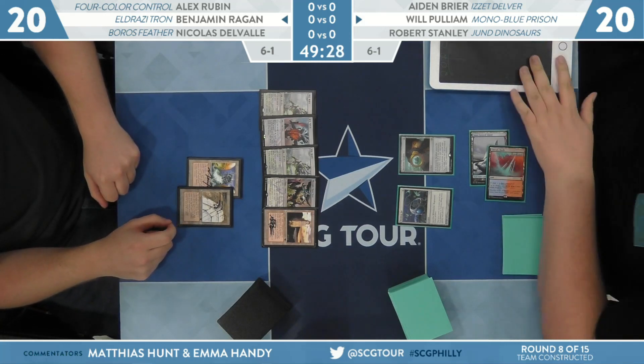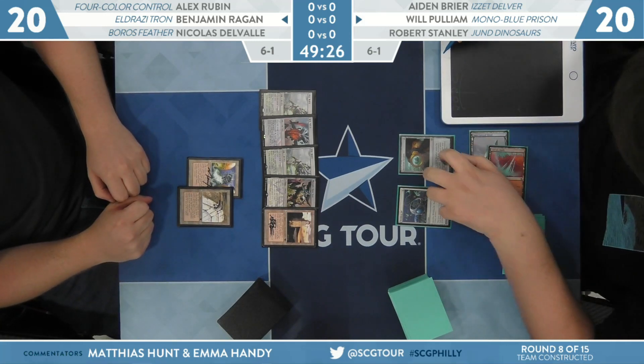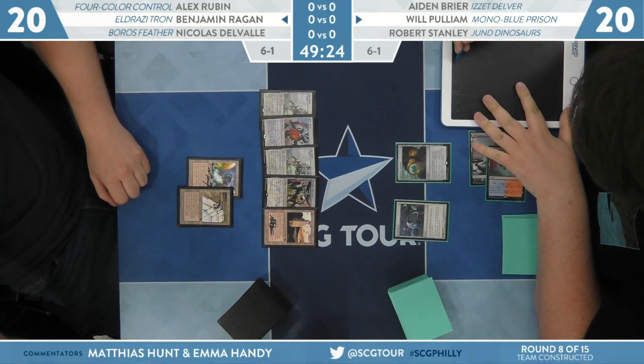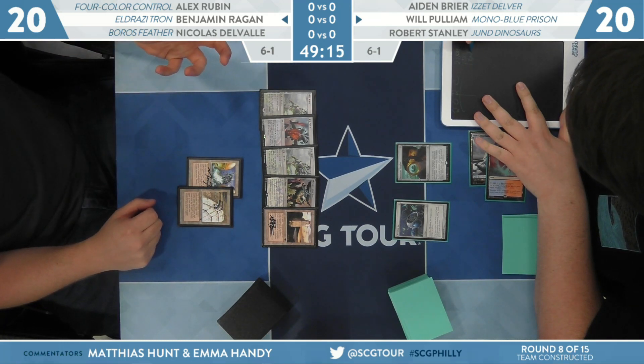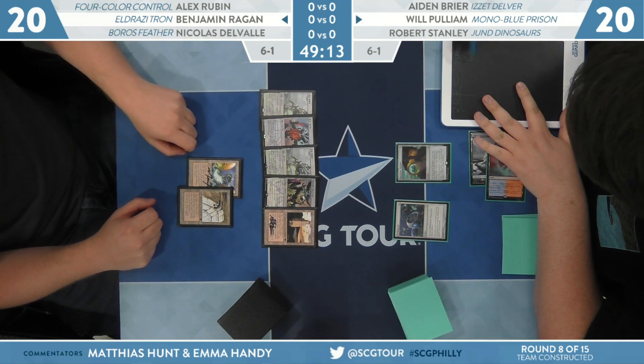Fortunately for Will, it's not Tron into Karn — but I guess Spyglass would deal with that. This is a lot harder to deal with. No Reality Smasher. This is Tron into Reality Smasher or Tron into Matter Reshaper, Thought-Knot Seer. The name here: Karn the Great Creator.